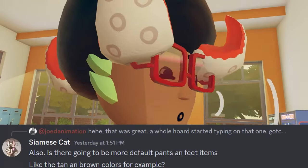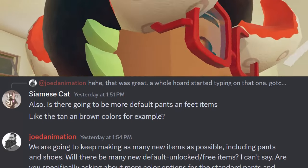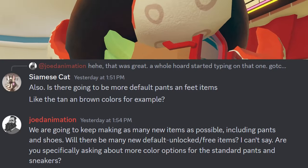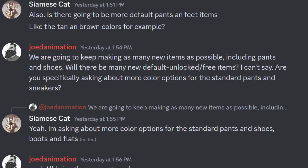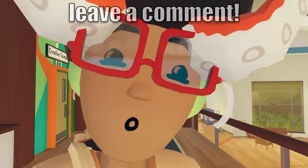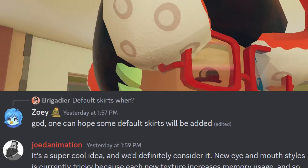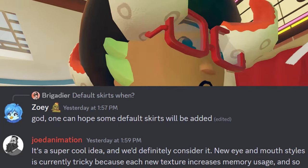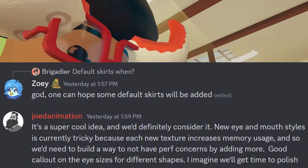When asked if there would be more default pants and feet items, Jode Animation said they're going to keep making as many new items as possible, including pants and shoes. When asked about free color options for standard pants and sneakers, like boots and flats, Jode Animation said they'd bring that up next week as something to consider. When asked about default skirts, Jode Animation said it's a super cool idea they'll definitely consider. New eye and mouth styles are currently tricky because each texture increases memory usage, and they need to build a way to avoid performance concerns before adding more.